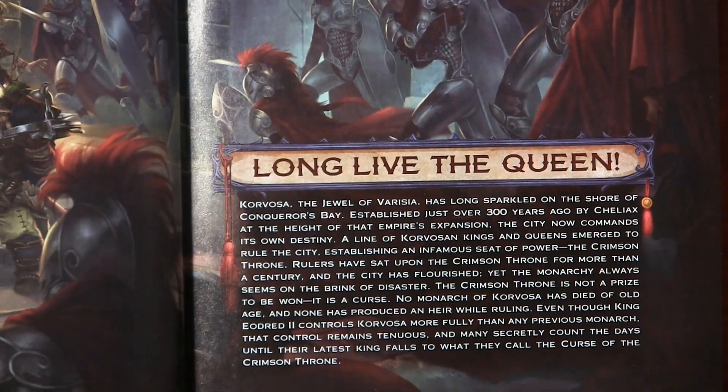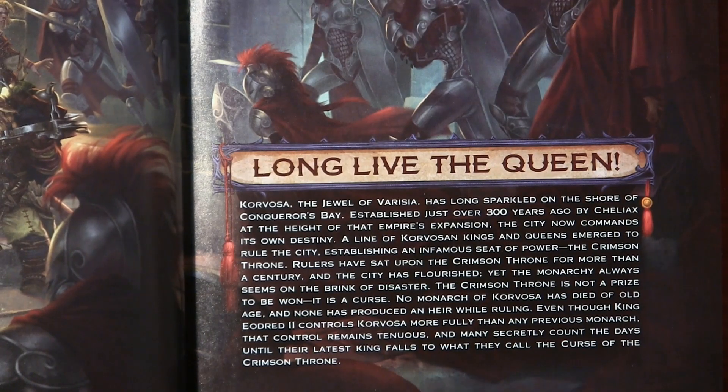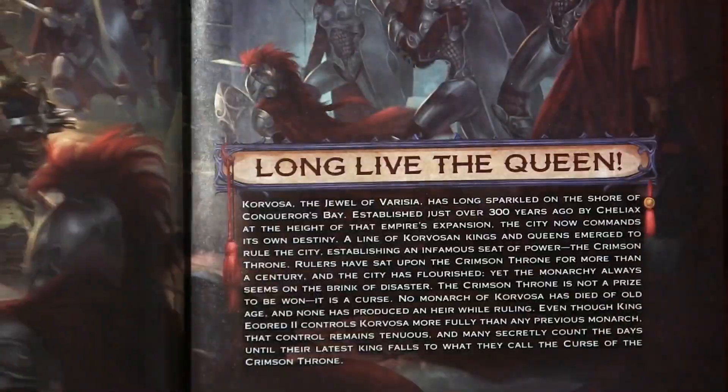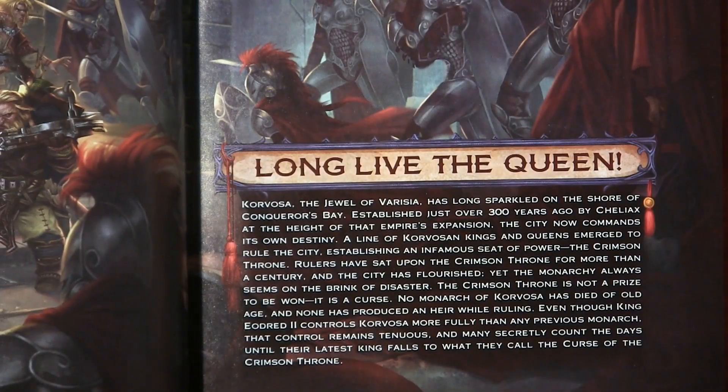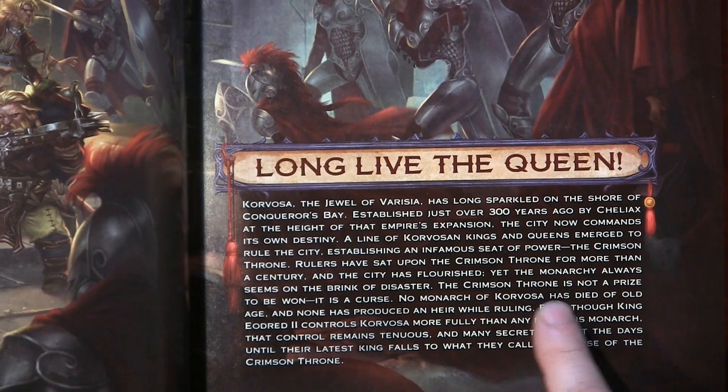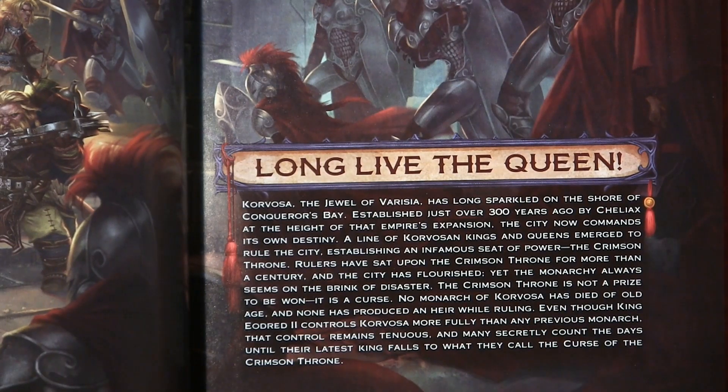Corvosa, the jewel of Varisia, has long sparkled on the shore of Conqueror's Bay, established just over 300 years ago by the Chelyaks. Basically, the Curse of the Crimson Throne is a story — they say it best: 'The Crimson Throne is not a prize to be won, it is a curse. No monarch of Corvosa has died of old age and none has produced an heir while ruling it.'